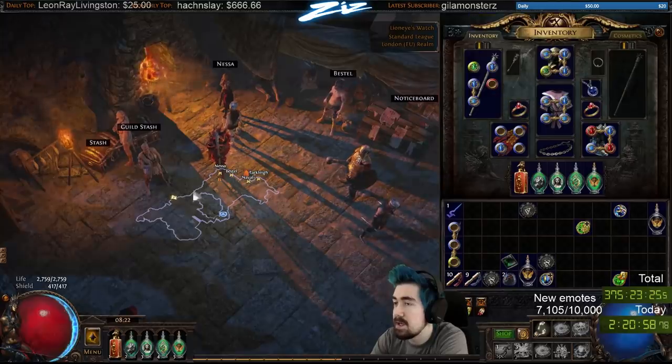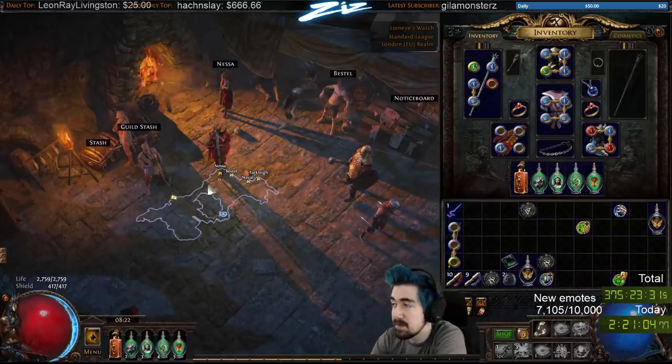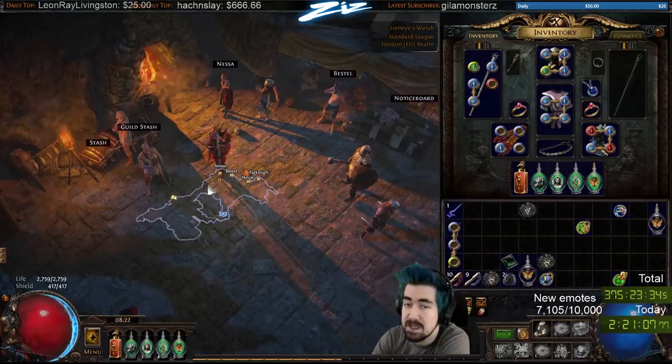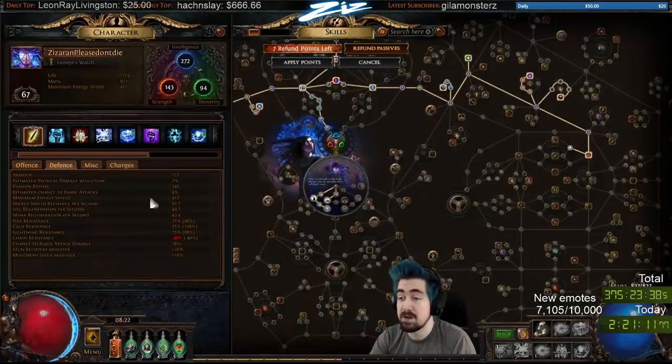Try to get like 30 to 40 all-res pretty early in Act 2. I help Eramir by the way, even though it's not a crit build — I still help Eramir because you just want to get resistances early on.